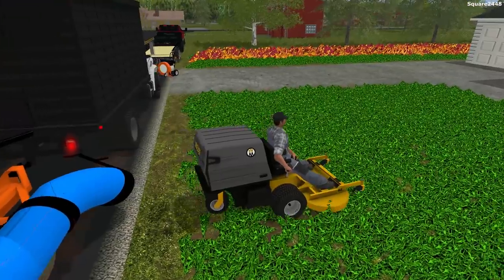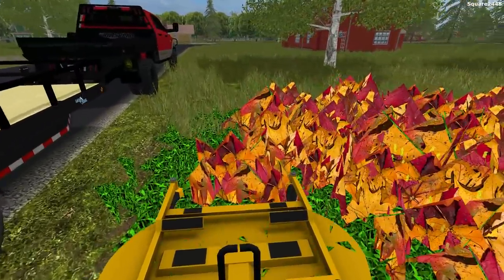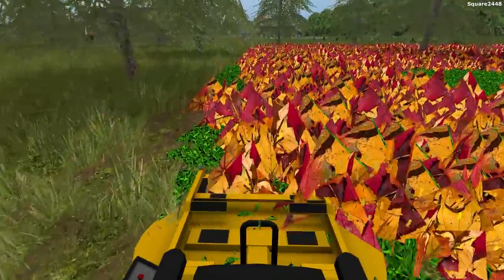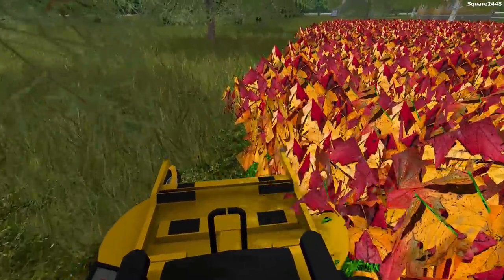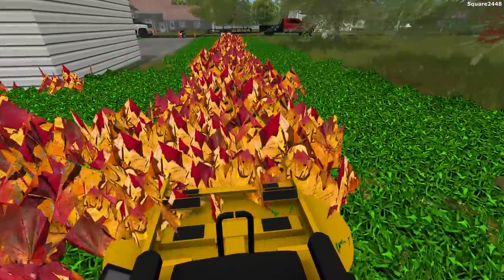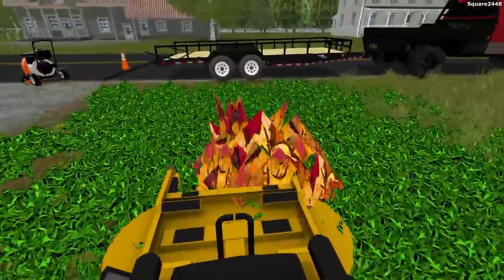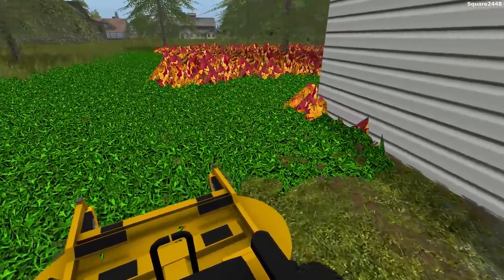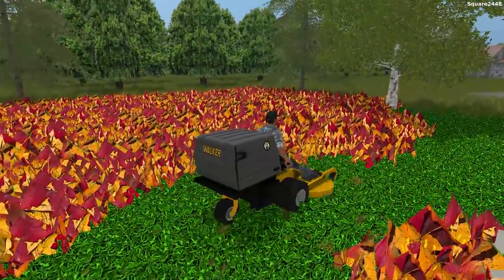Leaf cleanups do take more and more time than just a regular mowing since you have to stop every few passes to empty out. We'll turn the walker blades back on. We might be using the X-Mark with a bagger system — we do have the option to install it onto the Laser Z, so we could get some action of that cleaning up the leaves. But this walker mower is known for a really good job on leaf cleanups — that's why I chose to use it today.